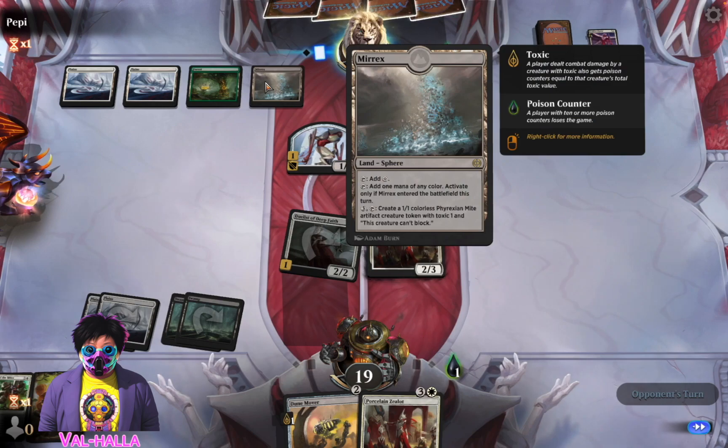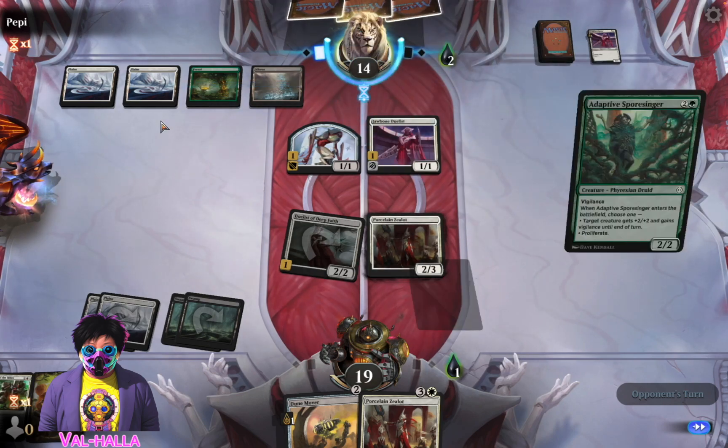What's this do? Merix - one mana of any color, create a 1/1. Oh, this card's so good. Yep, yep, yep.